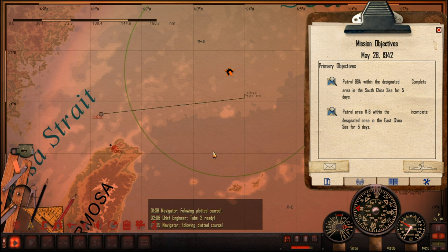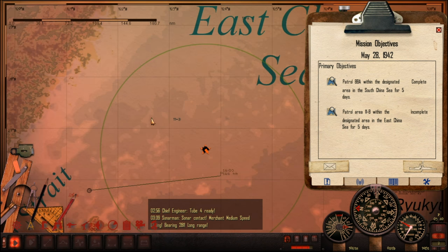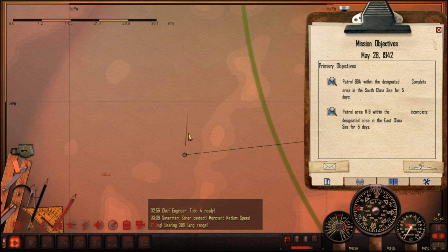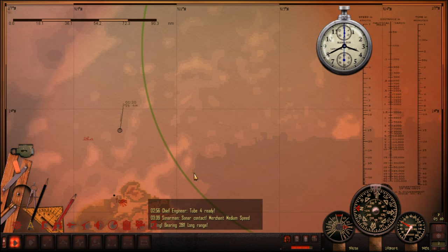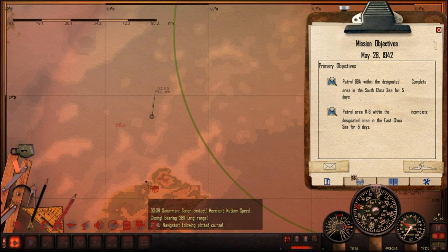I will get back to you once we have a bit more action. Well, we haven't even got to our patrol grid yet, our circle here. We're supposed to be patrolling 11B. We have right here a sonar contact, which I'm definitely going to investigate. So we'll change course and have a look here. This is still the night that we sank that Whale Factory ship, so we might end up getting two ships in one day.